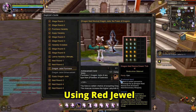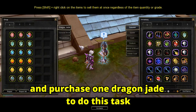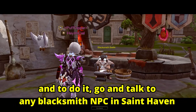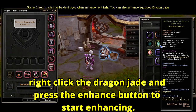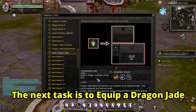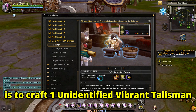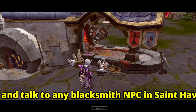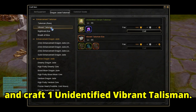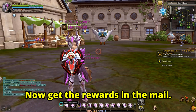The next task is to purchase one Dragon Jade using a Red Jewel. Go and talk to any Priestess of Darkness NPC in Saint Haven, select Nest Shop, and purchase one Dragon Jade. After that, enhance the Dragon Jade to plus 1 by talking to any Blacksmith NPC in Saint Haven and selecting enhance Dragon Jade — right-click the Dragon Jade and press the enhance button. Then equip the Dragon Jade by right-clicking it on the item and pressing OK. The next task is to craft one Unidentified Vibrant Talisman: go to any Blacksmith NPC, select craft item, go to the Dragon Jade Talisman tab, select the Vibrant Talisman crafting page, and craft one. Get the rewards in the mail.